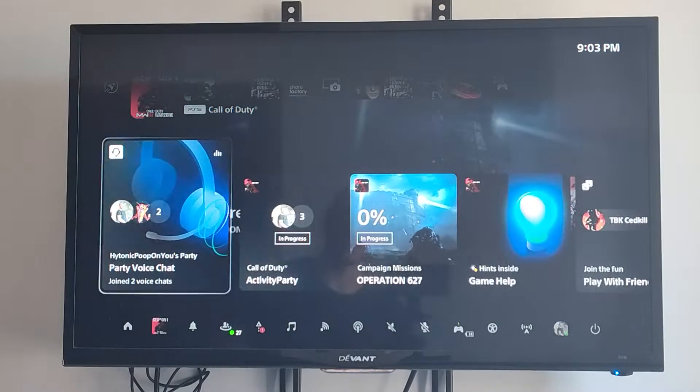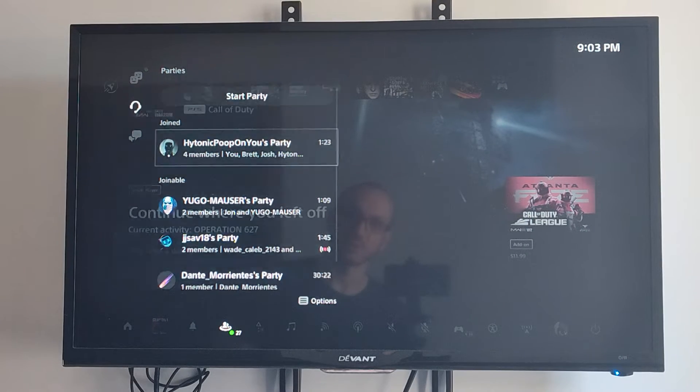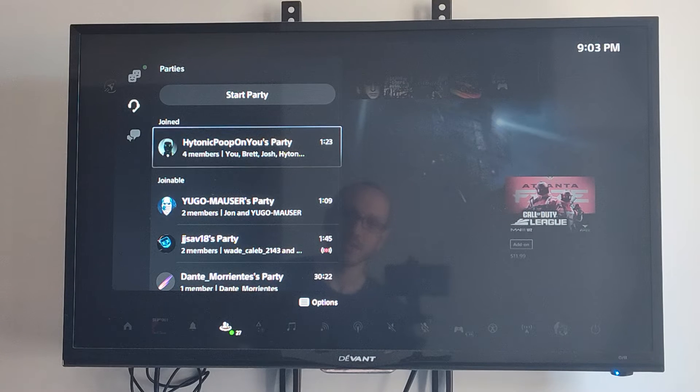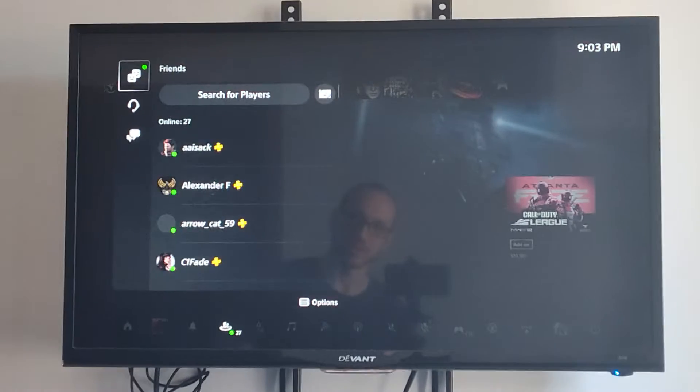And this is actually kind of easy. So the first thing you want to do is go to Gamebase and then join a party. I'm going to party with some of my friends right here. And now I want to go ahead and back up and go over Gamebase right here on the quick menu.